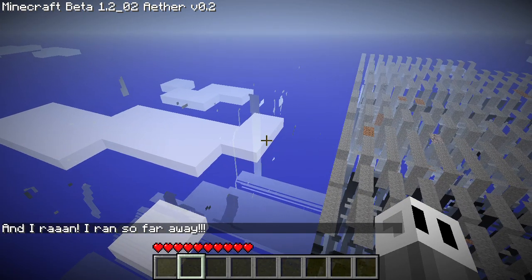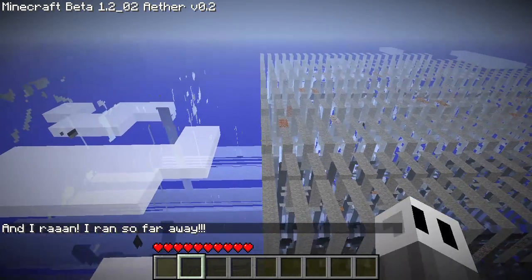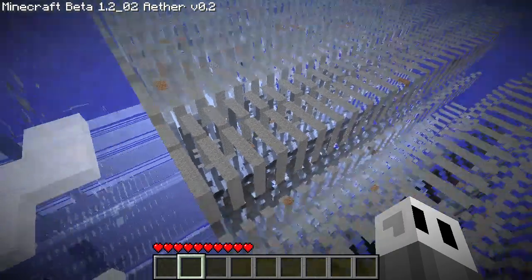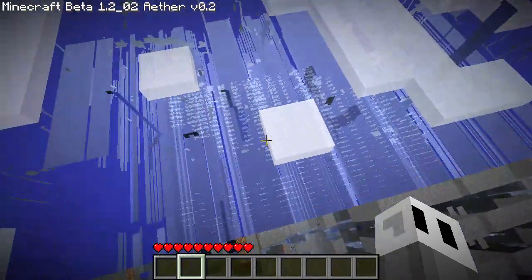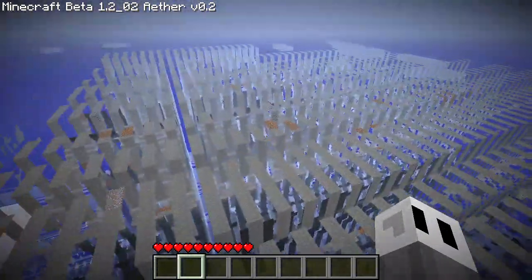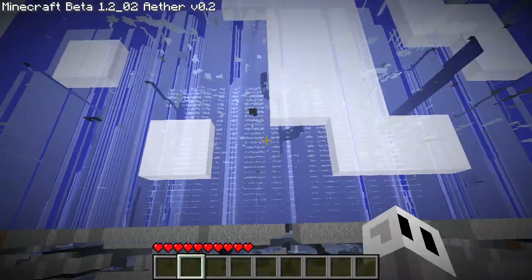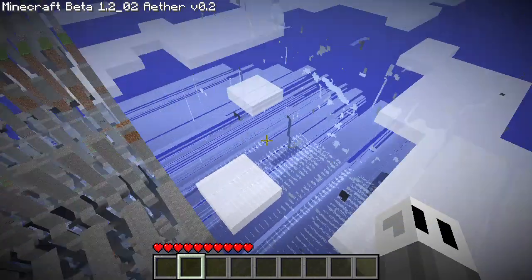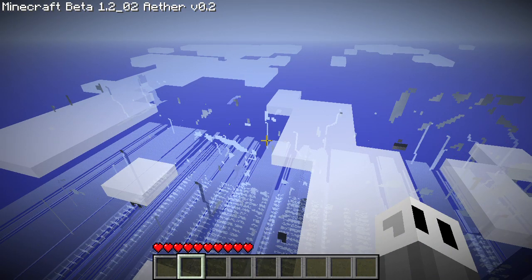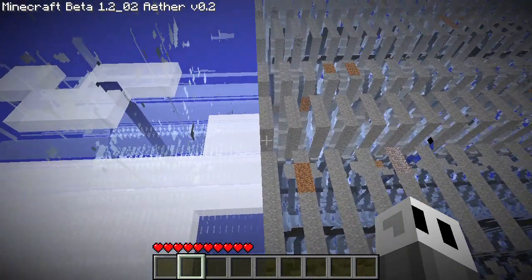I just doubled my distance again. We are now at 2 to the 54 blocks out, or 18,014,398,509,491,984. You can see the stripe lands going into the 2D lands. While I can still move into the stripe lands, I can't fly into the 2D lands. The reason you can barely see anything in the 2D lands is because of the unchanging terrain of the far lands — blocks will only be visible in the 2D zone if they are exposed along the axis that you're traveling.